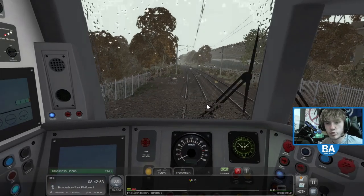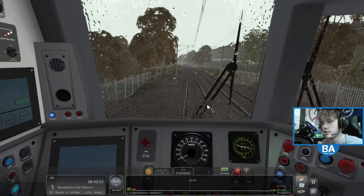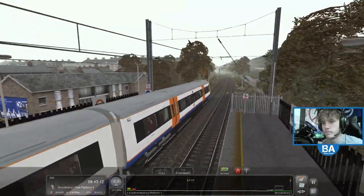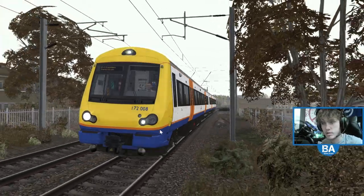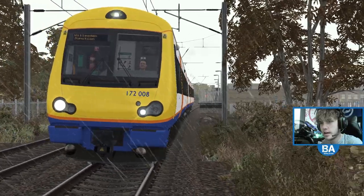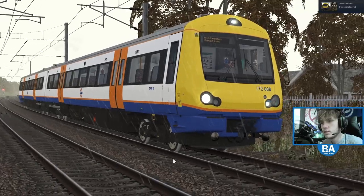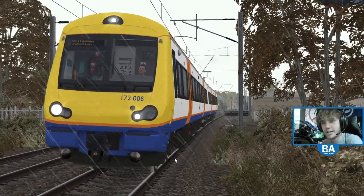It's Brondesbury Park, Kensal Rise, and then Willesden Junction - so a nice little service. Also, having this DLC should fill the gaps with the Sutton and Mole Valley line as we did have a few gaps in scenery, only a couple of stations, so it should sort that. I'm going to try and get a nice screenshot, just for a thumbnail - doesn't need to be great, as long as I've got space to put text on it and you can see what train it is, we're all good. It's become more of a little photo shoot!